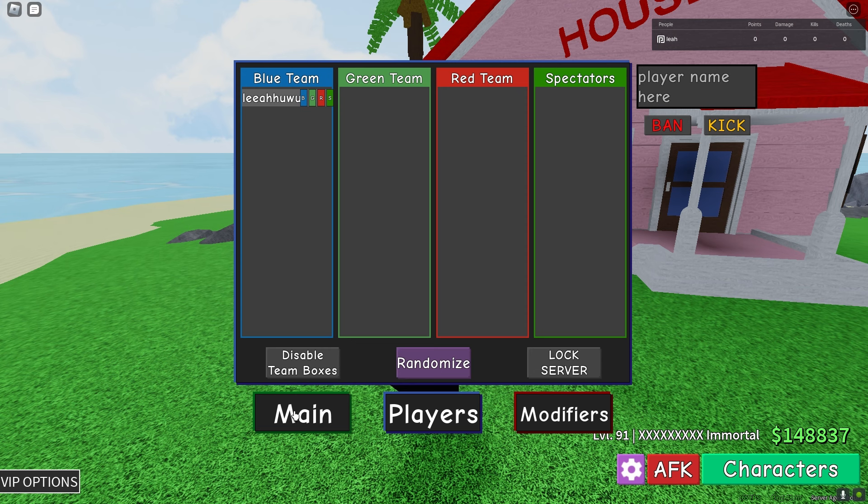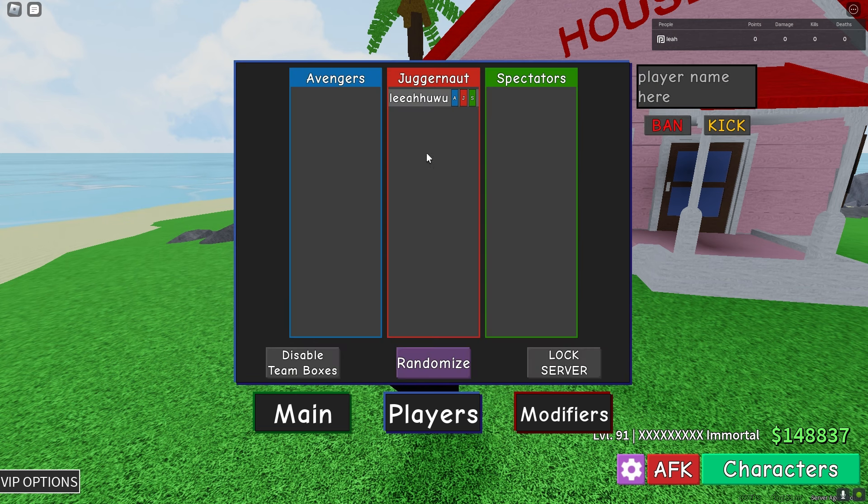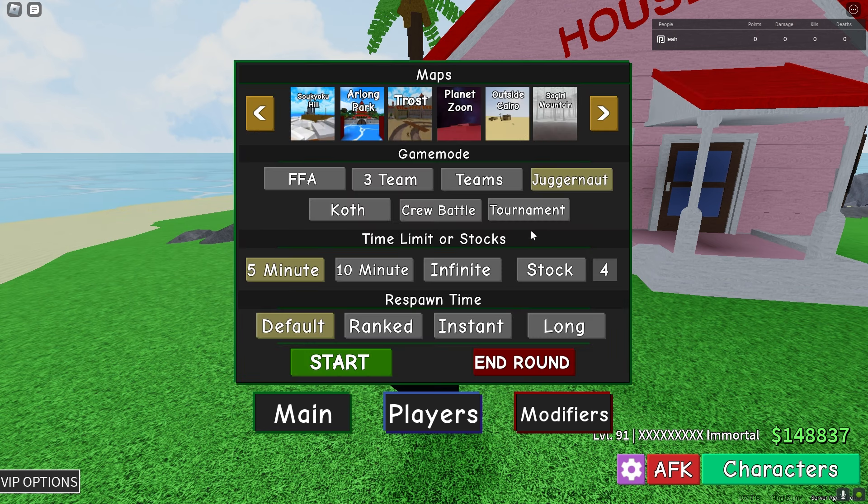In the three teams mode, you can put whatever player you want on whatever team, or you can randomize, which is cool. In Juggernaut mode, I can force myself to be the juggernaut now, so we don't have to keep going through games waiting for it to happen.